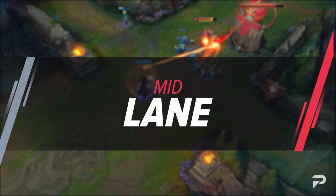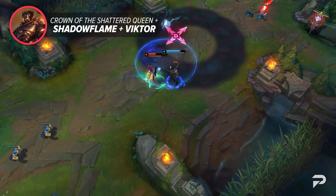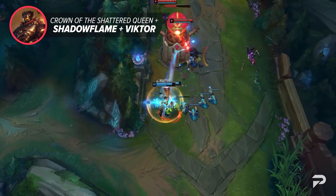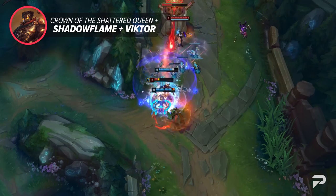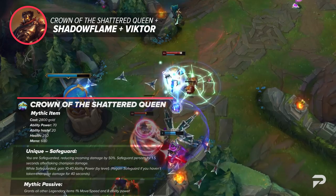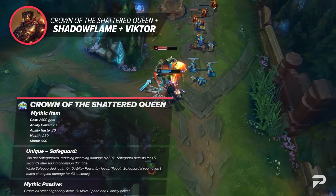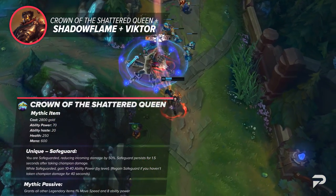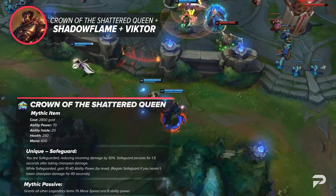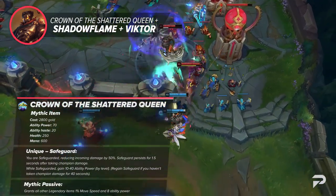Diving into the mid lane, there are massive changes with the preseason patch. Thanks to the new items Crown of the Shattered Queen and Shadowflame, mages have a lot more viability. These items are best used by control mages who deal high amounts of DPS, such as Viktor. Crown of the Shattered Queen provides 70 AP, 20 ability haste, 250 HP, and 600 mana. Its real power lies in its Safeguard passive, which essentially puts a Morgana passive on your character, reducing incoming champion damage by 75% — with the effect lingering for 1.5 seconds after activation on a 40-second cooldown.